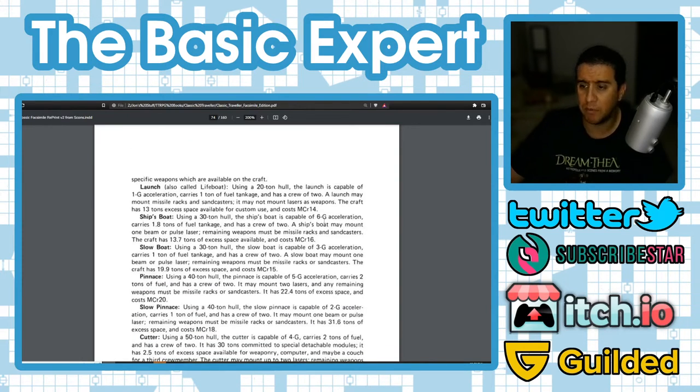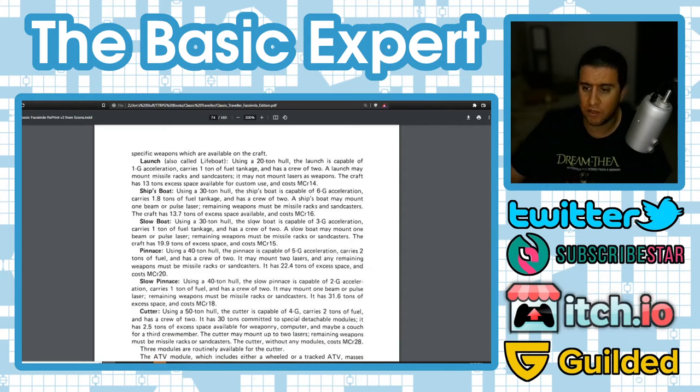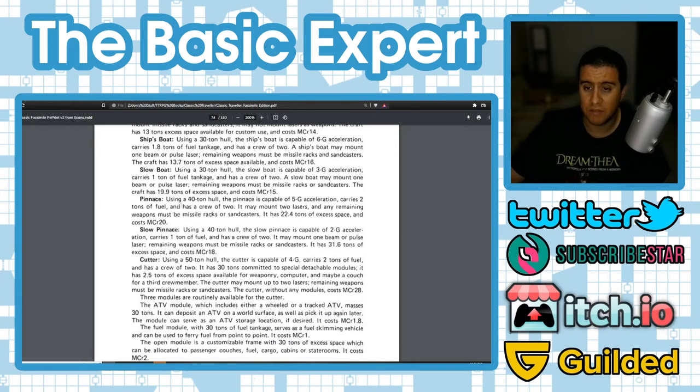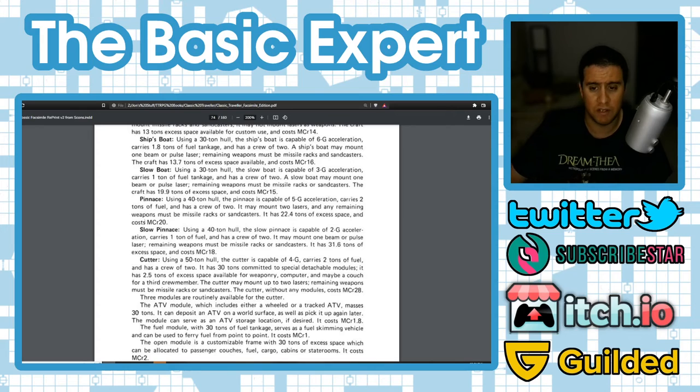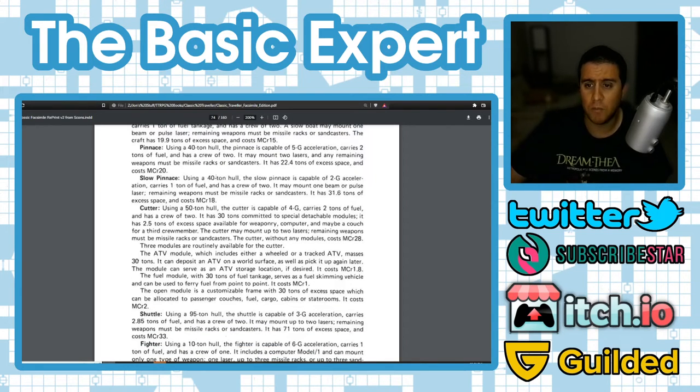The 30-ton slow boat has 3g acceleration, carries one ton of fuel, a crew of two, and may mount one beam or pulse laser — remaining weapons must be missile racks or sand casters. It has 19.9 tons of excess space and costs MCr15. The 40-ton ace has 5g acceleration, carries two tons of fuel, a crew of two, may mount two lasers (remaining weapons must be missile racks or sand casters), has 22.4 tons of excess space, and costs MCr20. Even these small ships are very expensive.